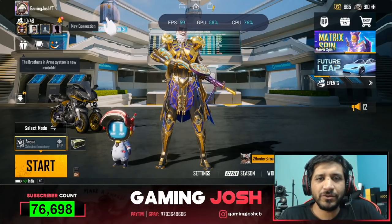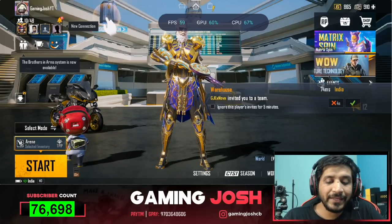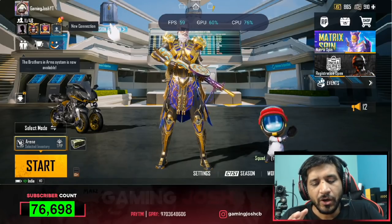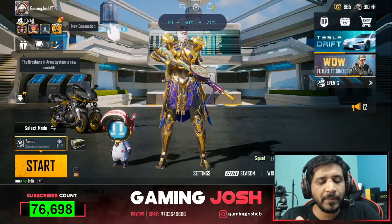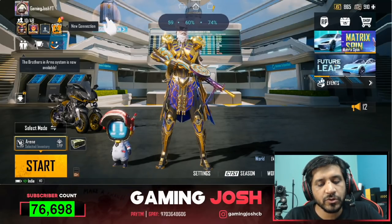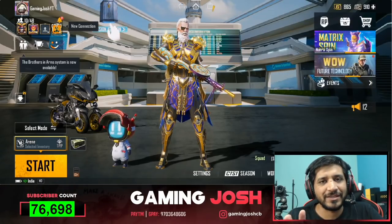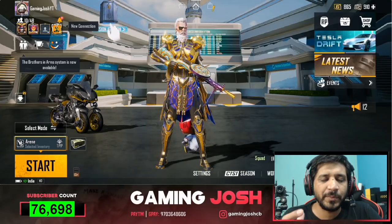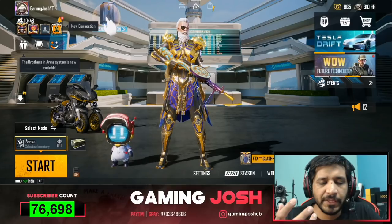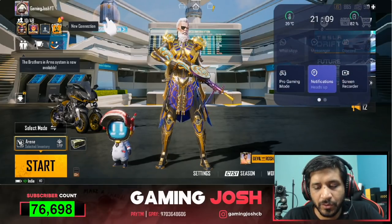I don't want to say it is very useful because many people don't need it, but if you need a good-performing phone, you need it. This information is useful when you play to understand how much frame drop you are getting. If you tap the bar, first will be the frame rate, second will be the GPU, and third will be the CPU. This is how it looks. I would personally always use the FPS display. This feature has not yet come to other phones, and it probably will not, but if I can port it, I will try.